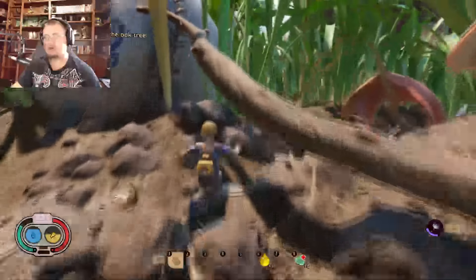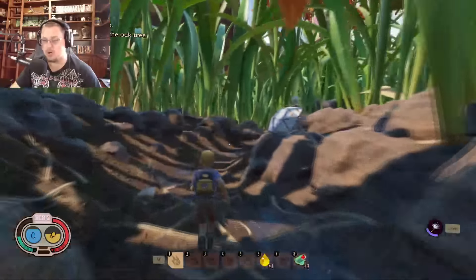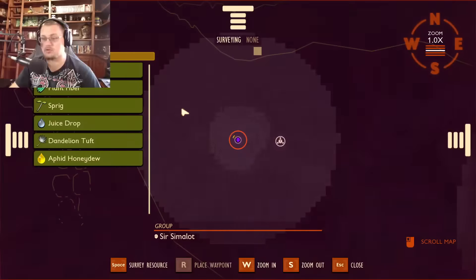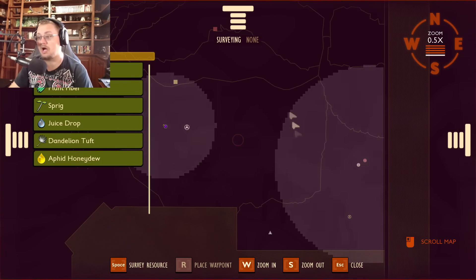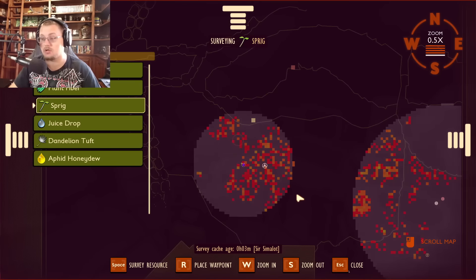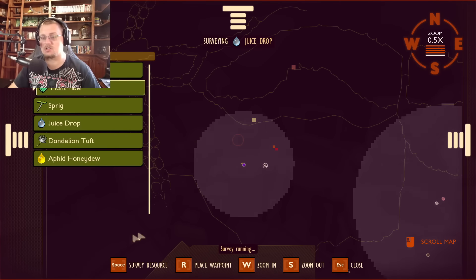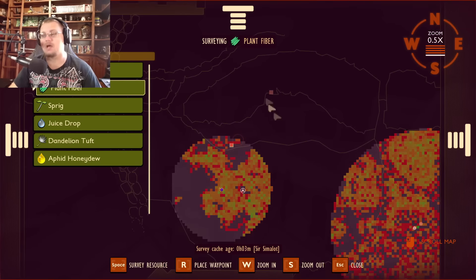We're right over by the baseball, which is a good one to go to because everybody knows where this station is and it's the most used one at the beginning of the game. Here is the resource surveyor. Anything that you have researched, eaten, run into, or picked up you'll now be able to use as a scanner. Click on it and say 'show me where sprigs are' and it will light up all the sprigs you can pick up. You can also do juice drops and things like that.